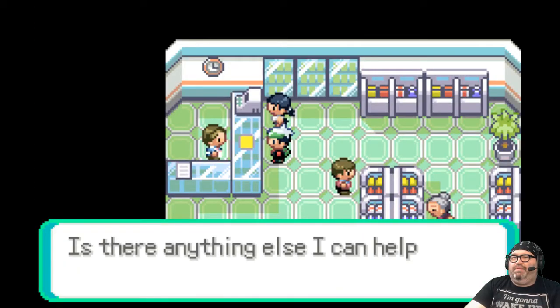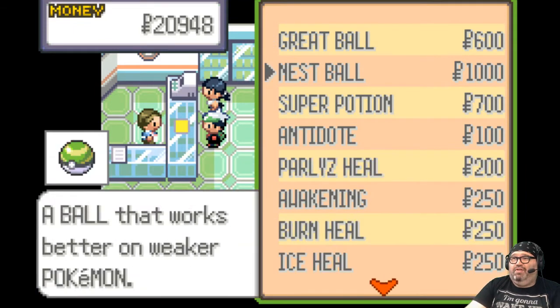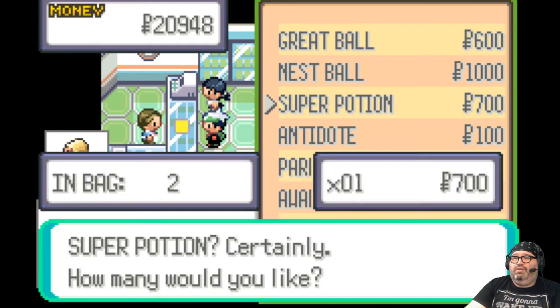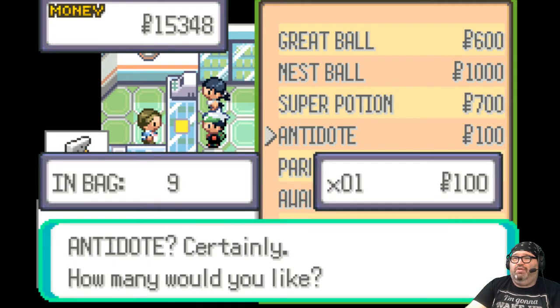I'm going to buy something — we've got some money. How many Great Balls do we have? That's enough. Super Potions — let's get eight of those. Eight more. Antidote — how are we doing on Antidote? That's good.